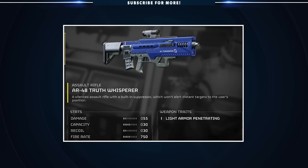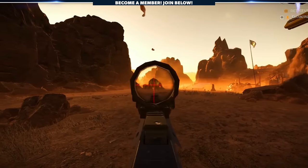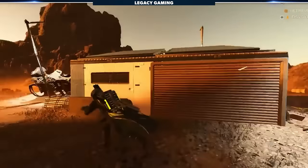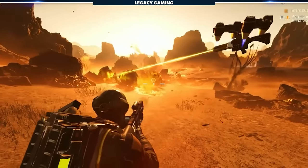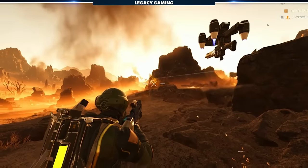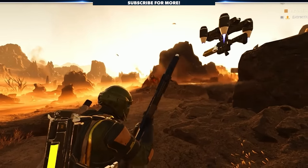There's also been some footage of the Truth Whisperer circulating. This is the upcoming silenced weapon, the first of its kind in the game. Based on the gameplay that we've seen, this actually looks pretty solid, and while you'd think a silenced weapon would be lacking in some way, it actually seems to have a really good balance of damage, ammo capacity, reserve ammo, and all the things that you would want from a quality assault rifle. How much that silenced effect comes into play is hard to tell, but a whole squad running silenced weapons could be interesting to check out.